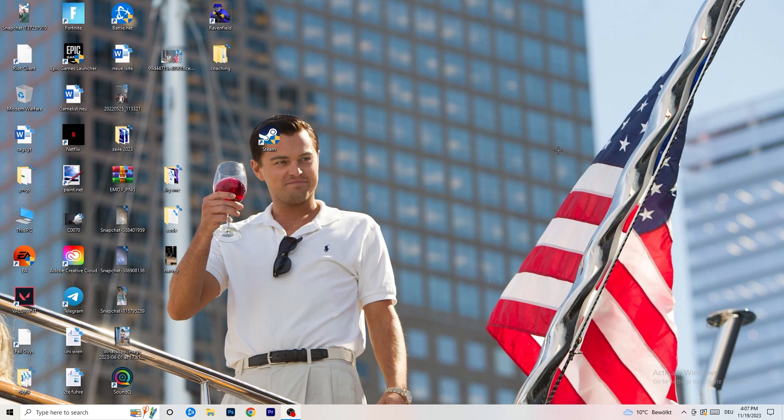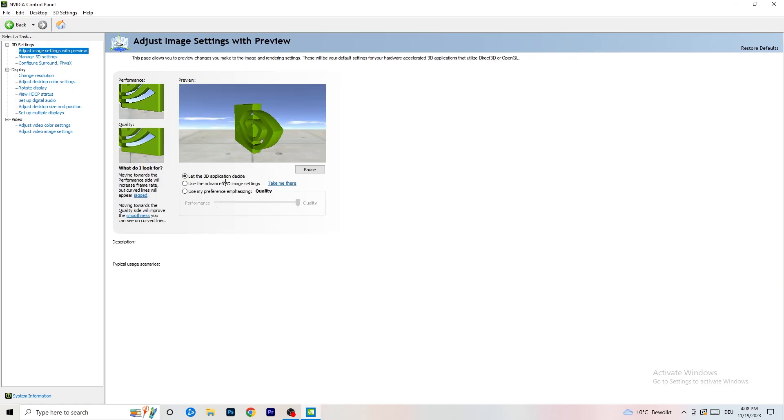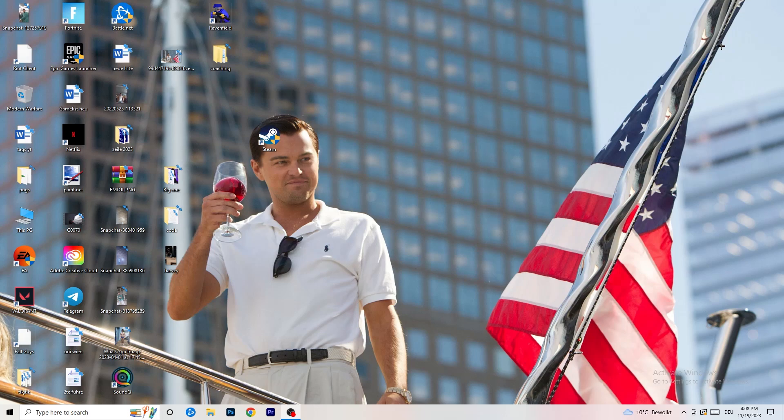Right click on your desktop and open NVIDIA Control Panel. Check which resolution works best for your game — for me it's the native one. Then on the left-hand side, go to Adjust Image Settings with Preview. You'll see a slider under 'Use my preference emphasizing.' If you want to increase performance and reduce FPS drops, drag the slider toward Performance. Once you're done, close the panel. That should be it — I hope this helped you out!